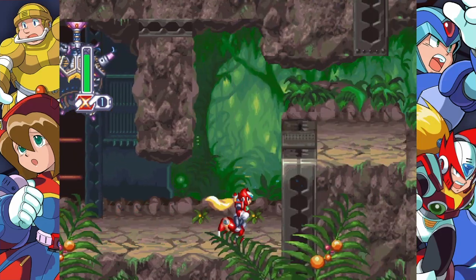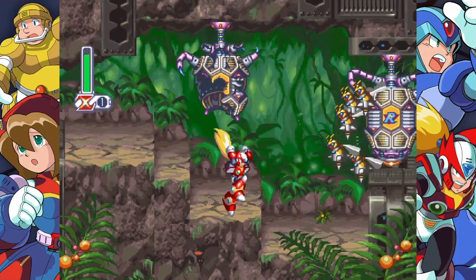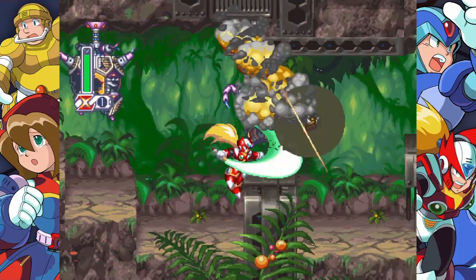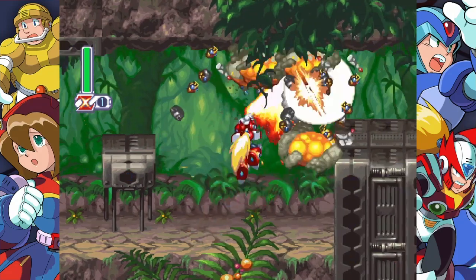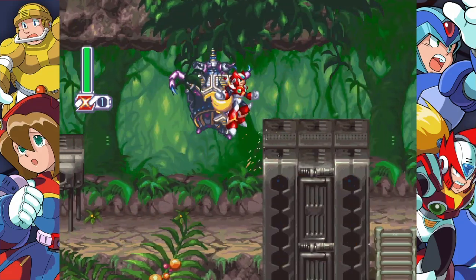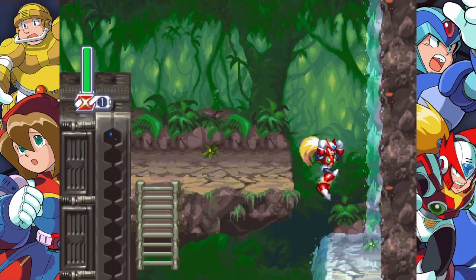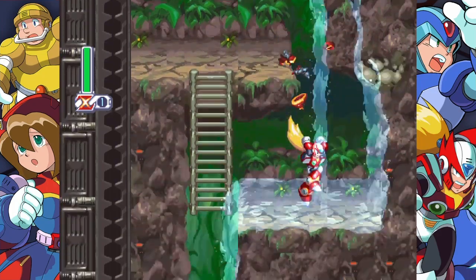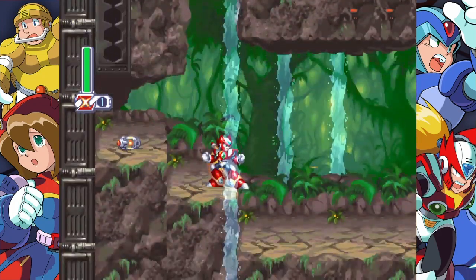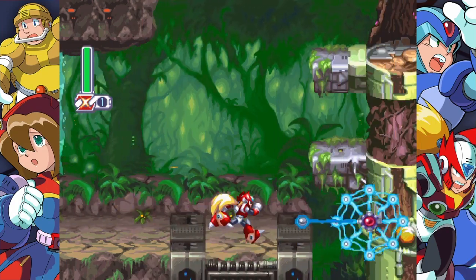That's one thing about Zero's playthrough — he actually has a really easy time destroying these big beehives, which continuously shoot little wasp or bee enemies that can be problematic. But with the Ryunjin, you can kill all of them in one shot. With Zero's techniques, because they take no energy, you can actually kind of spam them if you need to. It's a really nice feature that Zero has over X.